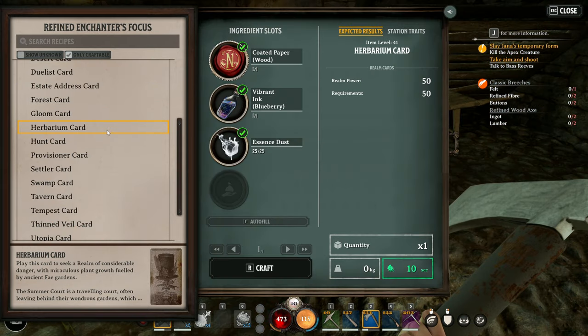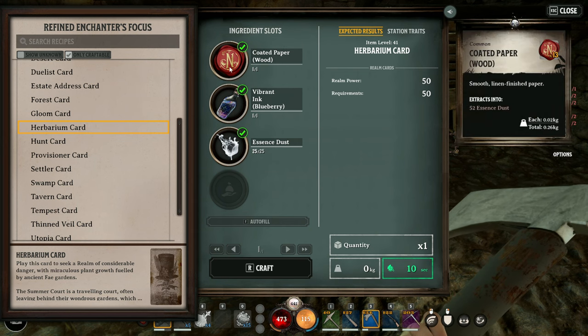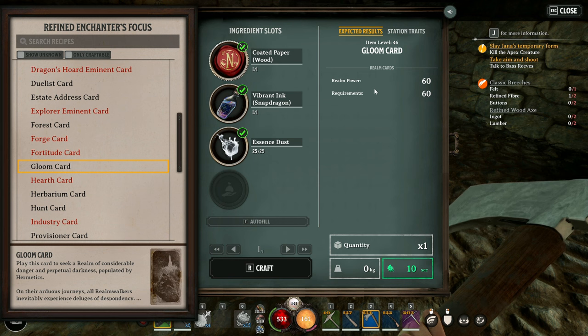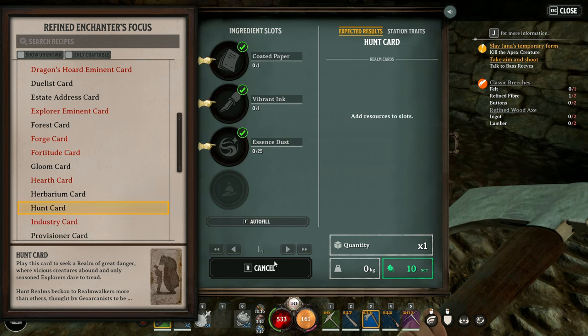Next up is the herbarian cards — there'll be a lot more plant life in these lands, and it is the next step up at level 50. You'll need vibrant ink and coated paper this time to craft the herbarian, gloom, and hunt cards. The gloom is level 60 and will be darker and certainly more dangerous, with a lot of nighttime enemies maybe roaming around. Hunt is level 70 — there'll definitely be a lot more predators roaming around in packs and stuff.